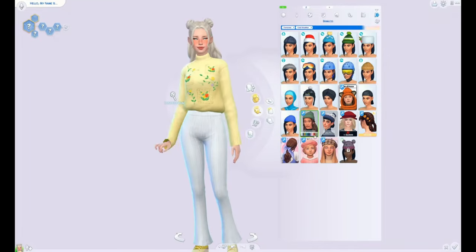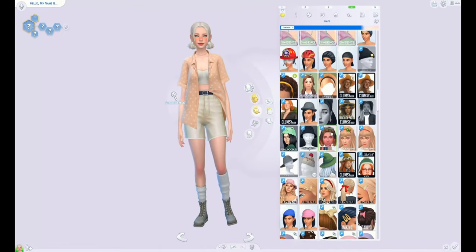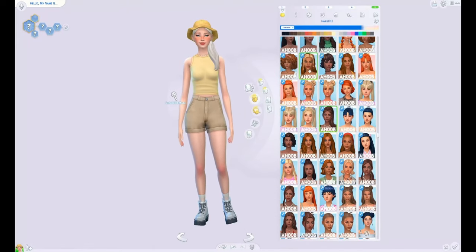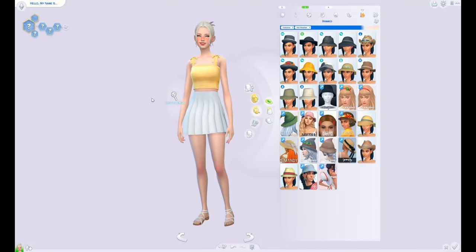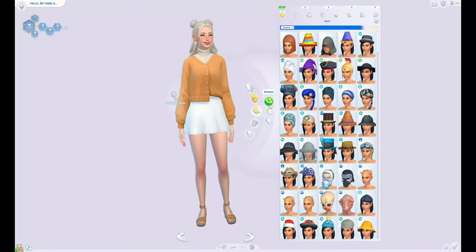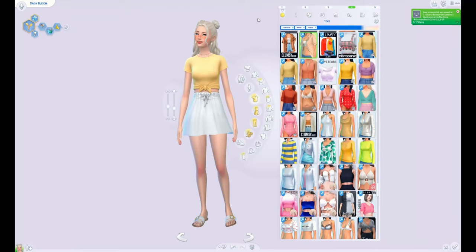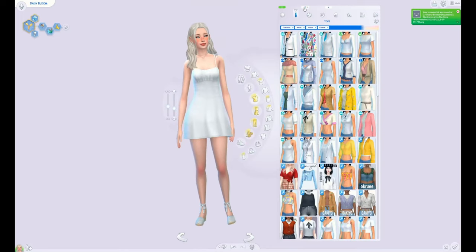I like all her outfits — I don't know if they all fully go together yet, but I wanted something cute while also giving her a few practical ones because her aspiration is gardening. Here you can see me trying on a few hats — if she's going to be outside gardening all the time she should probably wear one, even though the Sims sun is fake. I've just slowed this down to give you guys a slow-mo spin of all her outfits. I decided to give her five main outfits.